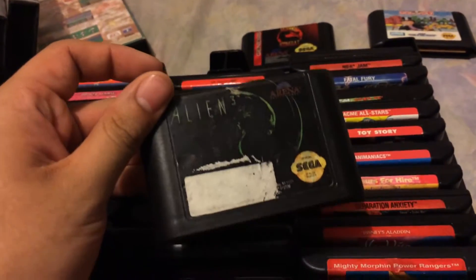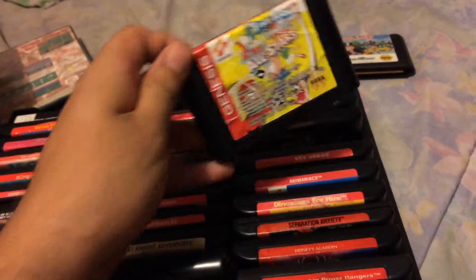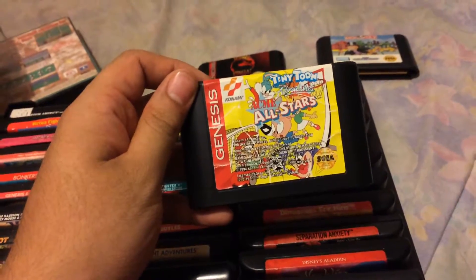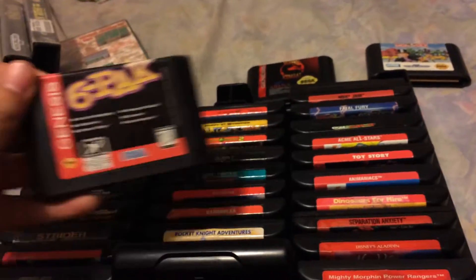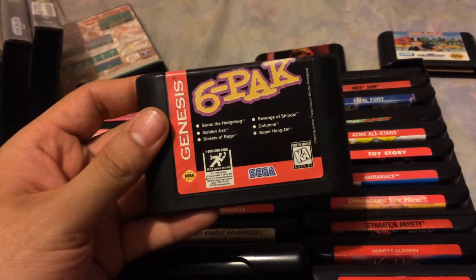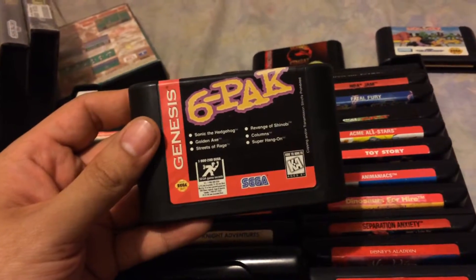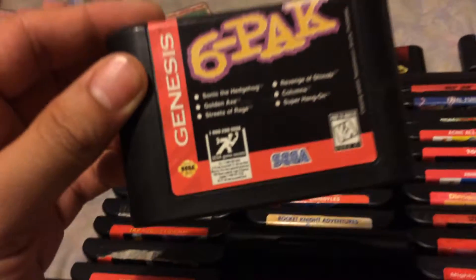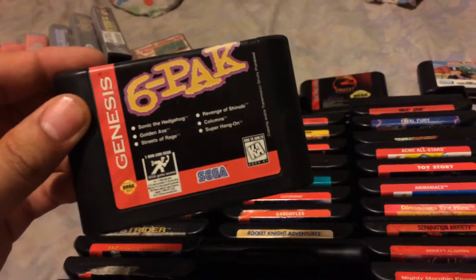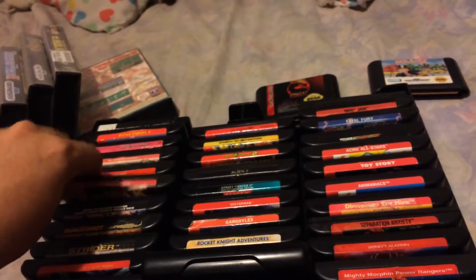Next new one: Alien 3. Next Insta Classic: Tiny Toon Adventures Acme All-Stars. Next, I think it's a new one this year: Six Pack, which has Sonic the Hedgehog, Golden Axe, Streets of Rage, Revenge of Shinobi, Columns, and Super Hang-On. This is good for me for having Streets of Rage, Golden Axe, Revenge of Shinobi, and Sonic the Hedgehog. The other two I don't really care for as much.